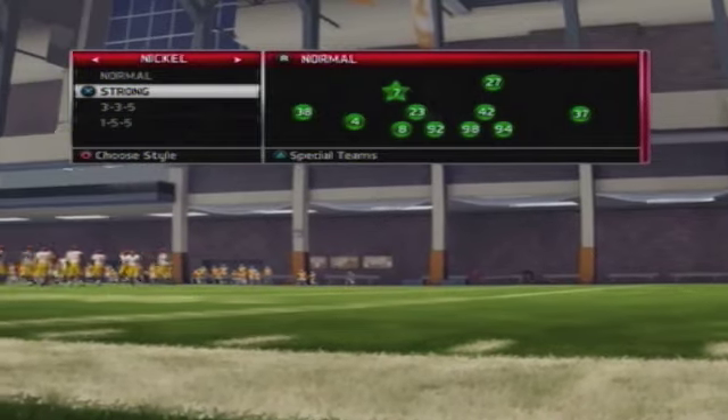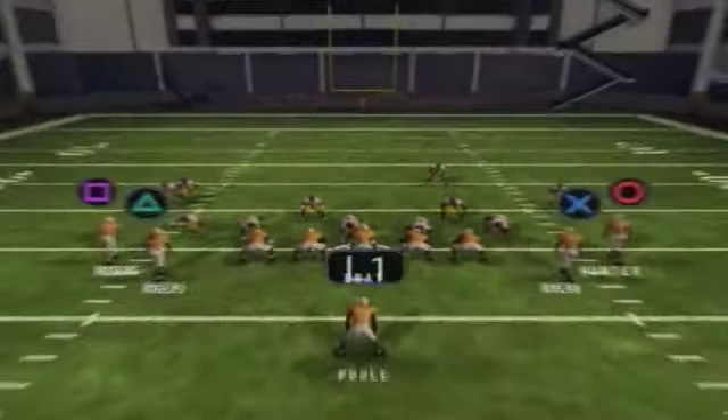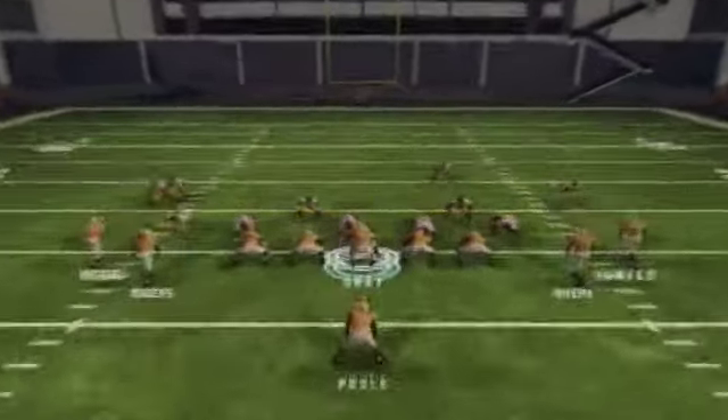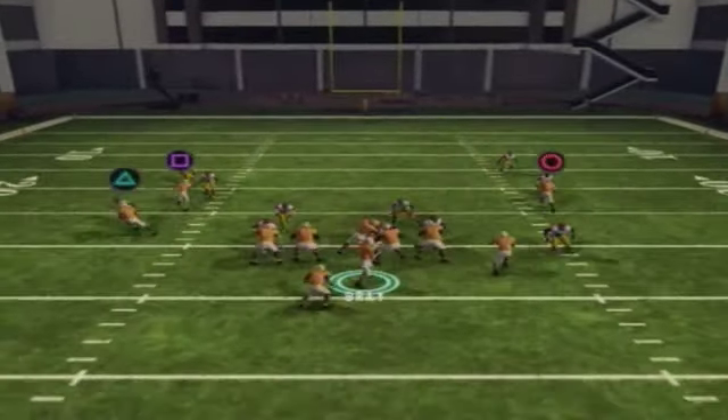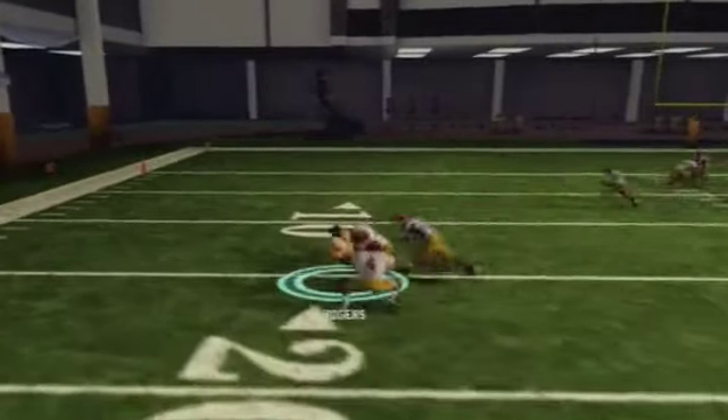What is going on guys? Fudgy from MaddenStudents.com bringing you another NCAA tip. The play is called Wide Receiver Option out of single back or ace tight slots. I run it flipped just so you can get a wide receiver running the route that I like.